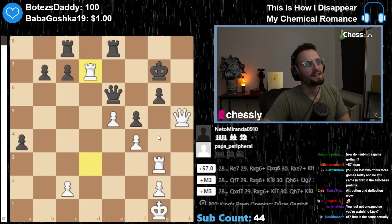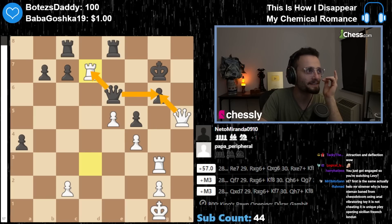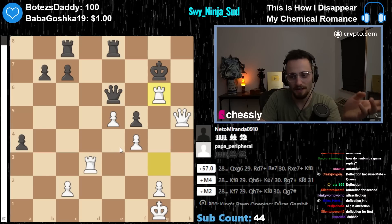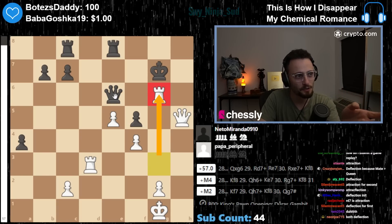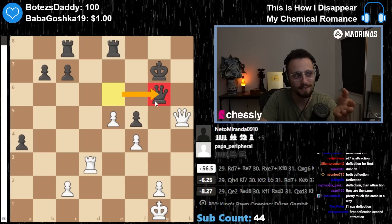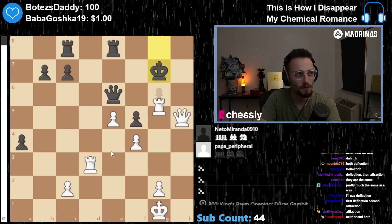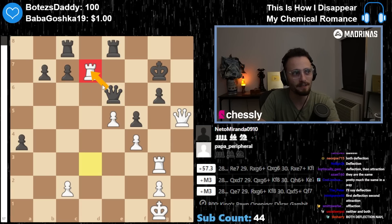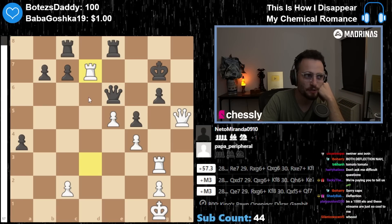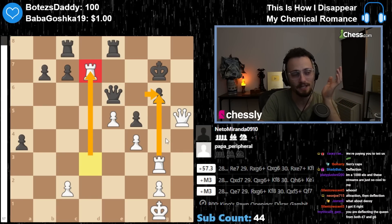Is this an attraction tactic or a deflection tactic? It's kind of funny — this one is attraction because you need the queen to get here to make it work. It's like a move that gets closer first to the tactic, whereas the other is deflecting the queen from the defense. Tomato, potato — an interesting one. It's the same sort of concept, and in this case it actually works in either order.